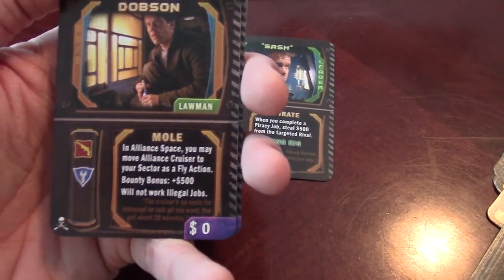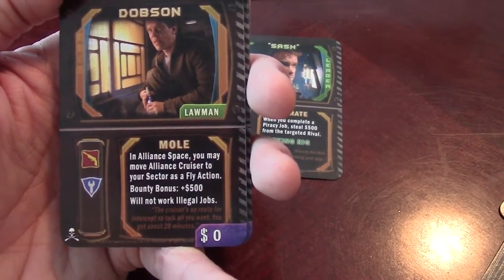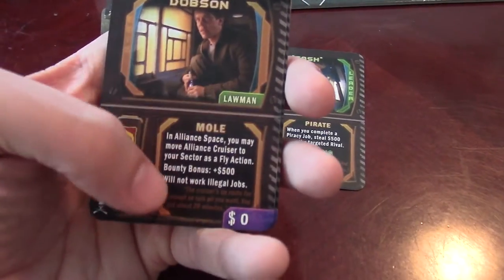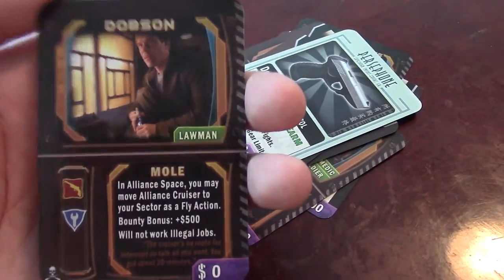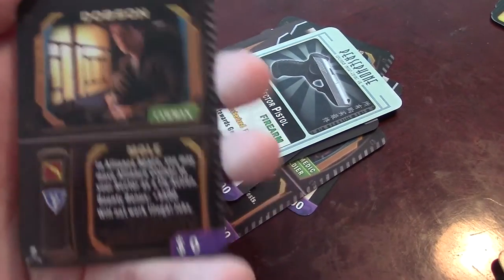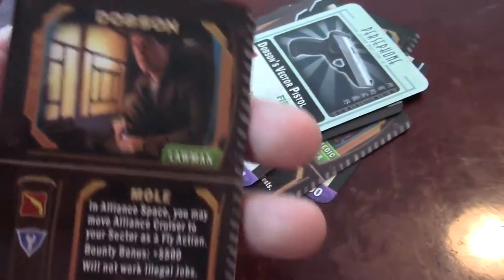Here's Dobson himself. If you're in Alliance space, you can call the Alliance cruiser to your sector as a fly action. He's a plus $500 in bonuses but like all lawmen, he does not do illegal jobs. Dobson would be imperative for bounties — imagine you need to deliver a bounty to the Alliance, and if you're in Alliance space, Dobson can activate that cruiser and have it come to you instead of you having to track it down.